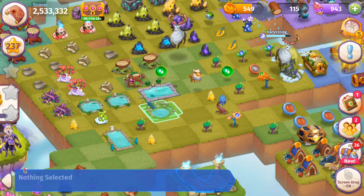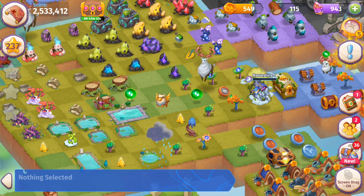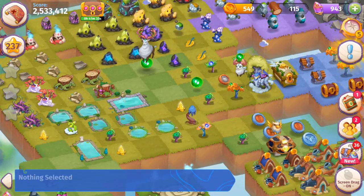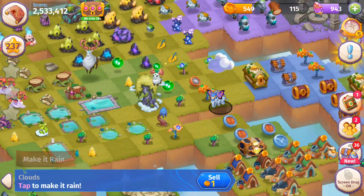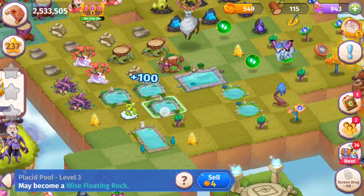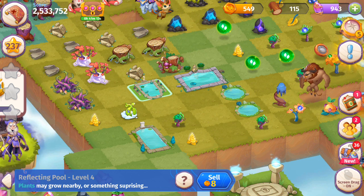We're at four — that makes five. Now I only need one more level two, so let's keep making it rain. Maybe harvest one last cloud here. We only need one more level one, and then we'll have it. Now we can merge these level two Shallow Pools, merge these level three Placid Pools, and we just got our first level four Reflecting Pool back in our garden. This is amazing.